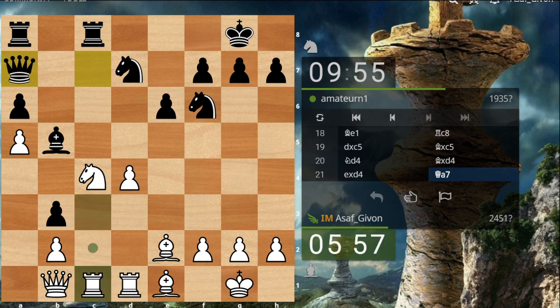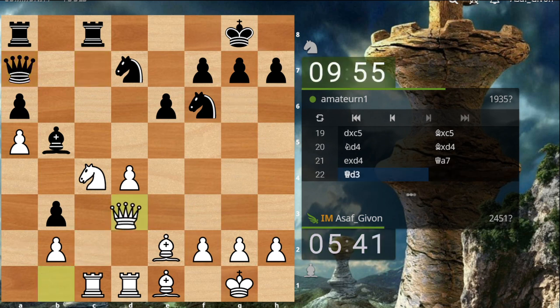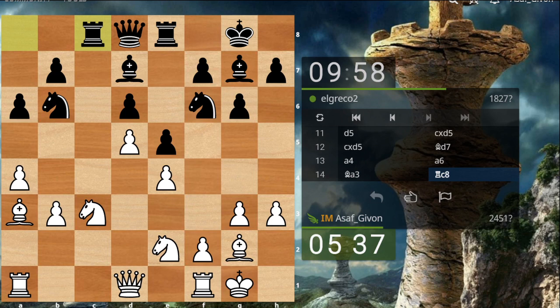Queen a7 — let's go rook c3. Wait, that's not a good move. Queen d3 maybe, trying to pick up this pawn — a self-pinning move, but I don't see a way for him to exploit that. Rook c8 — so he's playing for some tricks, some discovered attacks.